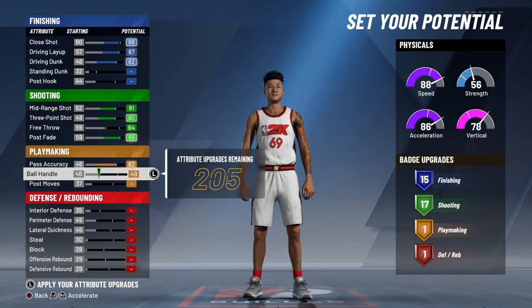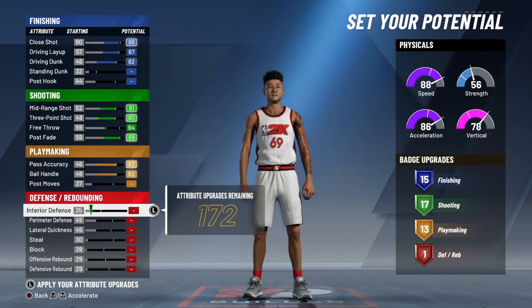Max out your pass accuracy and max out your ball handling, and there you go — 13 playmaking badges.